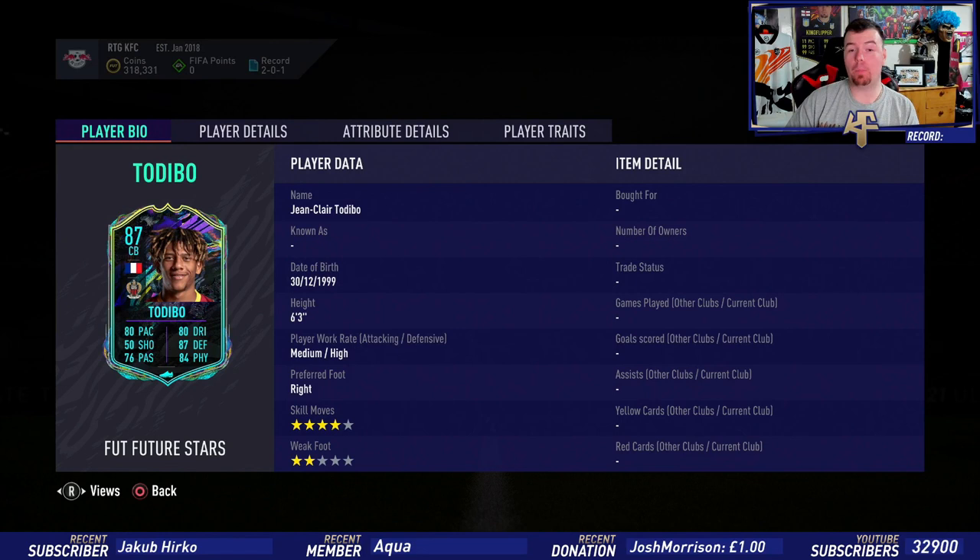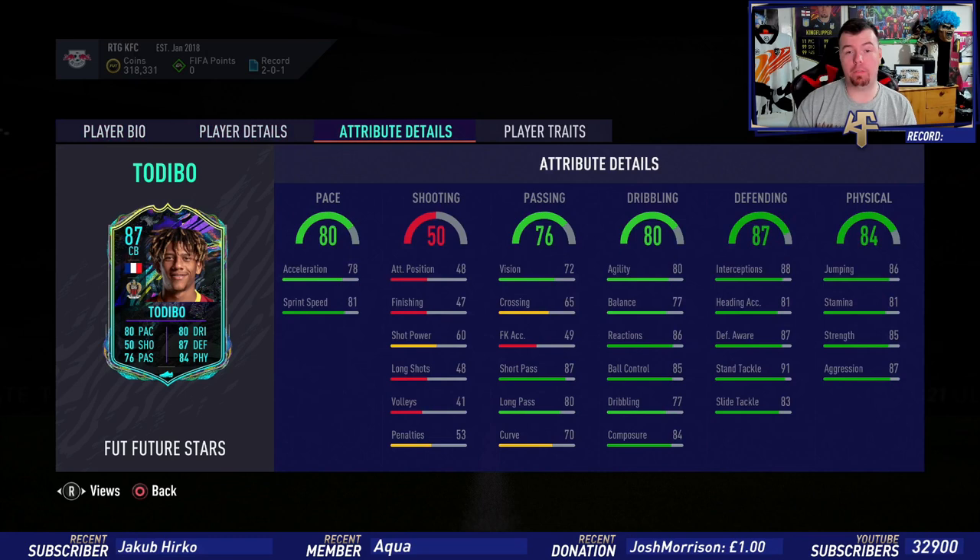Medium-high work rates, which is good. Four-star skill moves, because why not, with two-star weak foot. You've got 80 pace, 50 shooting, 76 passing, 80 dribbling, 87 defending and 84 physicality. So 78 acceleration with 81 sprint speed.